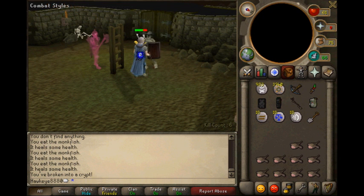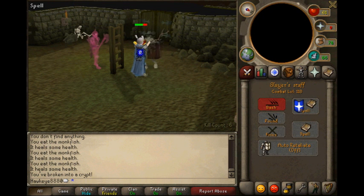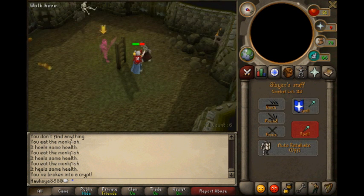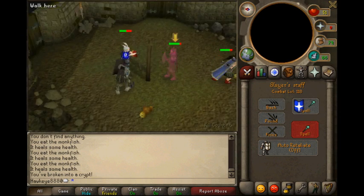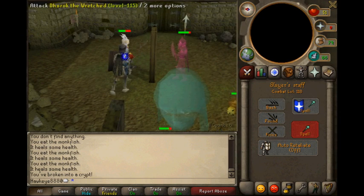Now I can turn on my magic. Make sure you have auto-retaliate off, otherwise the attacking skeletons can attack you. See, I'm not using any prayer on Darok and I have him in the tunnel and I'm killing him.